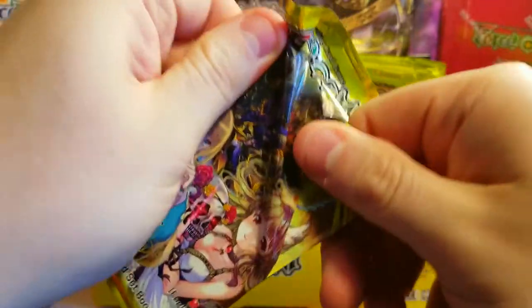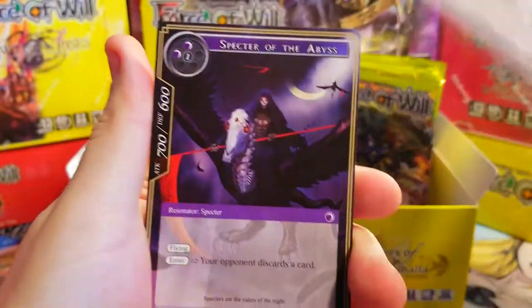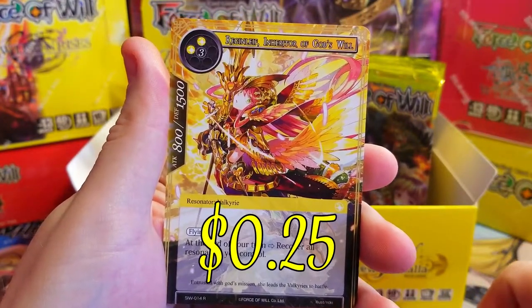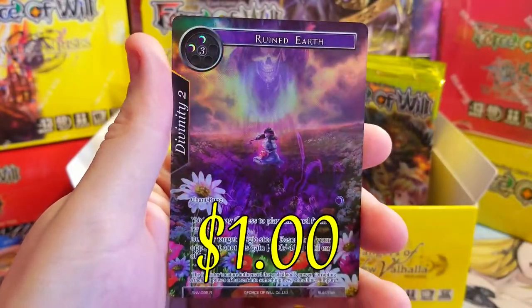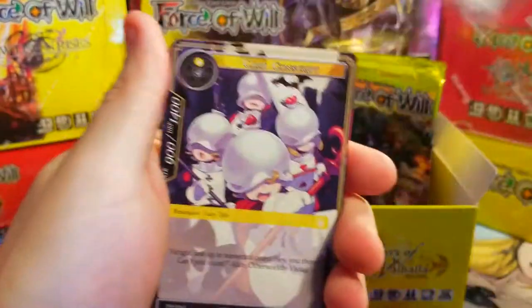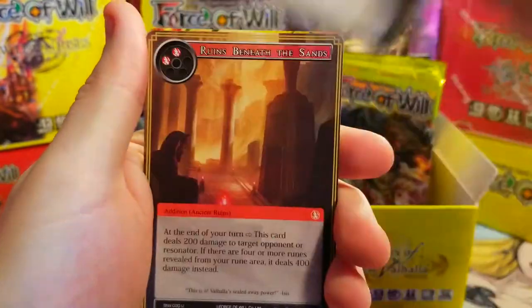Specter, Dark Soldier of the Fallen, Monk — and our rare is Inheritor of God's Will. Behind it, Ruined Earth full art rare — that's some nice artwork, I like that one. These are opening like butter right now, right after that one that was almost glued shut.